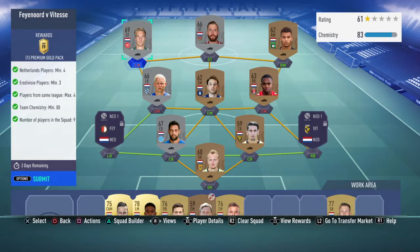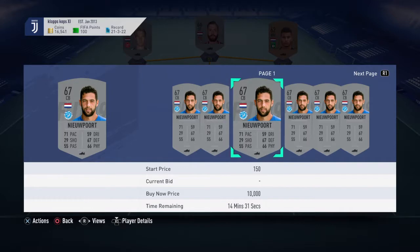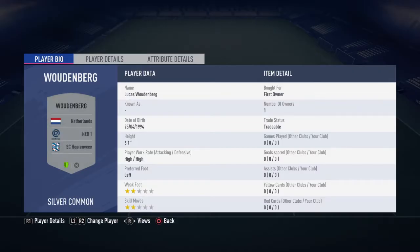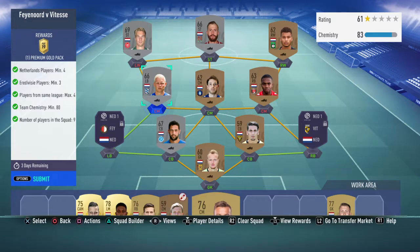All the players I've used are from the Netherlands. Three are Eredivisie players. The first is Sven Nieuwpoort from Graafschap in the Eredivisie — he goes for about 250. The second is Lucas from SC Heerenveen; I packed him, but he goes for about 450. You can substitute a gold-rated Kluivert who goes for about 350 if he's cheaper.